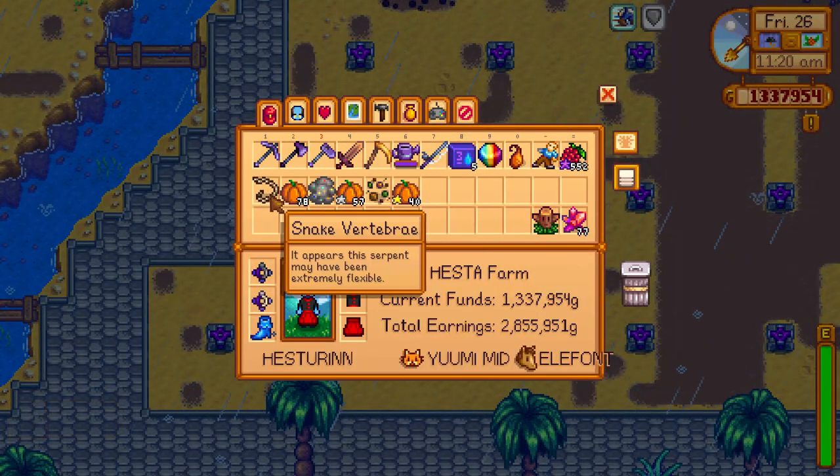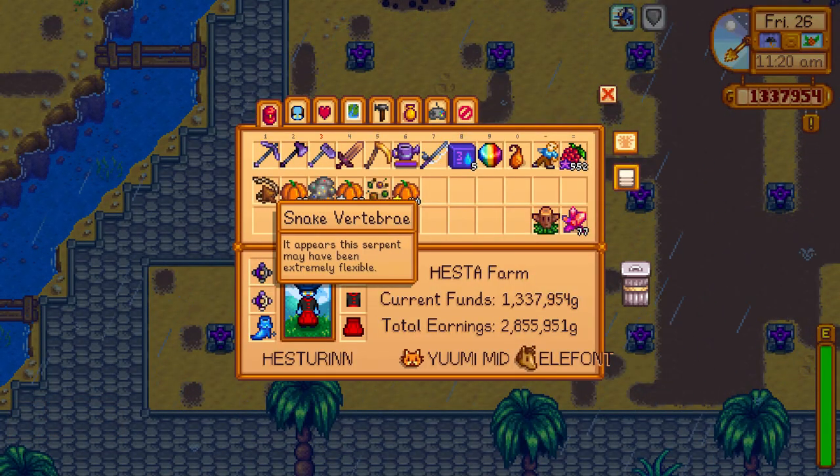If you want snake vertebrae, make sure you go to the western side of Ginger Island and dig up all the worms you can find, because you need to donate two of these to Professor Snail.